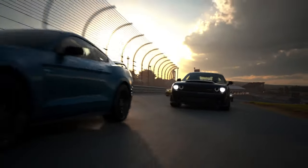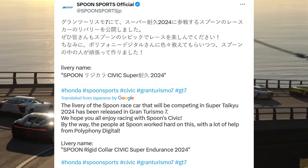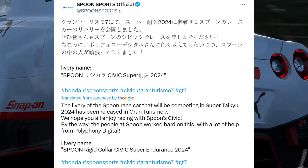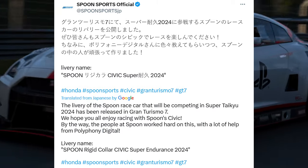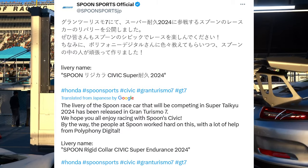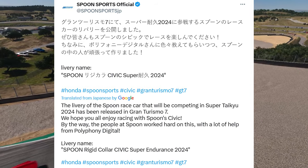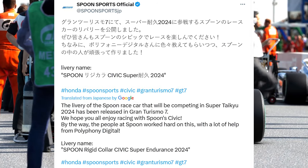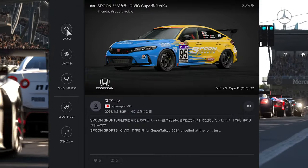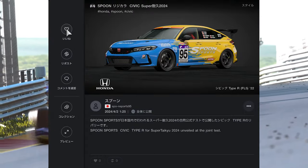However, there was something a little bit extra I noticed when scrolling through Twitter or X this morning. An official livery was actually released for Gran Turismo 7 in the last hour. This is by Spoon Sports Official over on Twitter, and translating from Japanese it goes on to say: delivery of the Spoon race car that will be competing in Super Taikyu 2024 has been released in Gran Turismo 7. We hope you all enjoy racing with the Spoon Civic. The people at Spoon worked hard on this with a lot of help from Polyphony Digital. Livery name: Spoon Rigid Colour Civic Super Endurance 2024. Here's the livery itself — it was released into the game around about an hour or two ago. As you can see it's the Spoon Sports Type R FL5 2022 Civic.